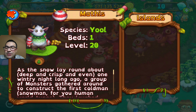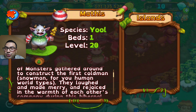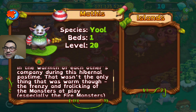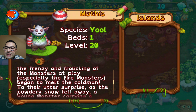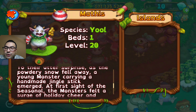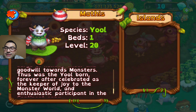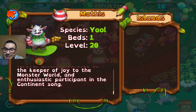Bed required: one. Level 20. The lore reads: Is the snow lay around about deep and crisp and even? One winter night long ago, a group of monsters gathered to construct the first snowman. They laughed and made merry in the warmth of each other's company. The fire monsters began to melt the cold man, and as the powdery snow fell away, a young monster carrying a handmade jingle stick emerged. At first sight of the seasonal, the monsters felt a surge of holiday cheer - thus was the Yol born, forever celebrated as the keeper of joy to the monster world and enthusiastic participant in the continent song.